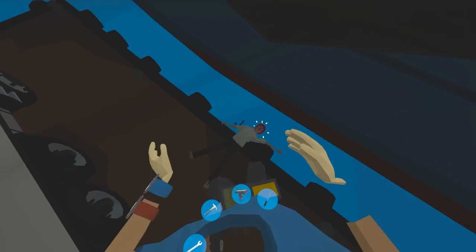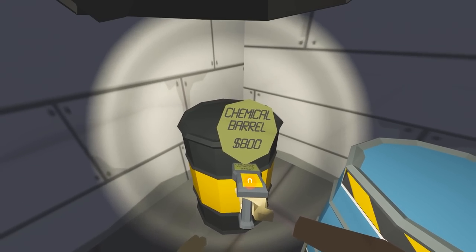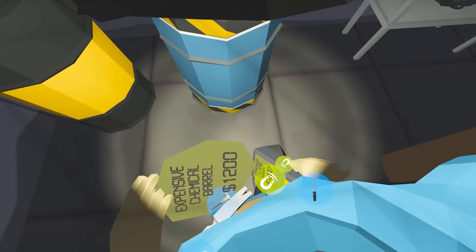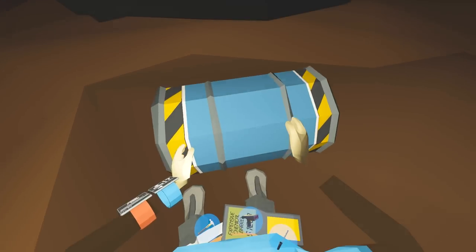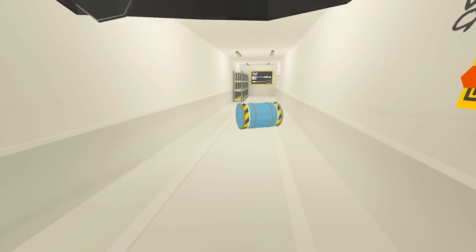Toss another body in the ocean. What have we got here? Chemical barrel — expensive chemical barrel. Toss that in the back of my truck. These things are so hard to throw, they're so heavy. Get in there. I found my first lock — let's try and jam this lockpick in here.